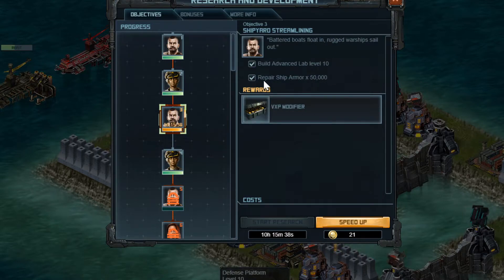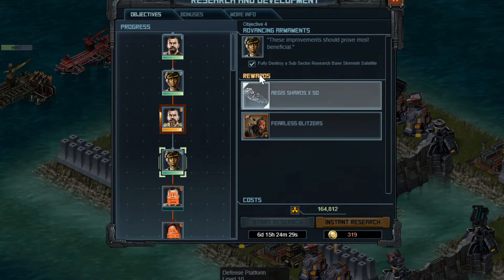Just click on the different objectives and do whatever you need to do. For example, one requires you to repair ship armor, and another requires you to destroy a subsector Cronian resource base with your free skirmish fleet. Things are pretty standard.